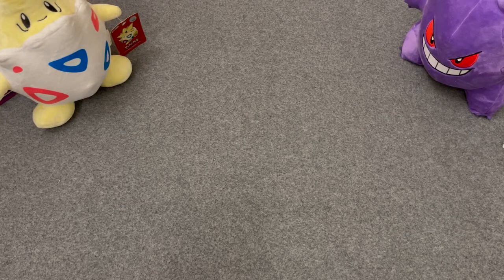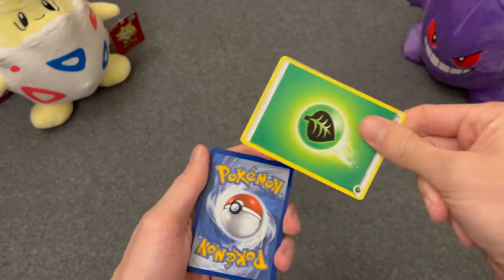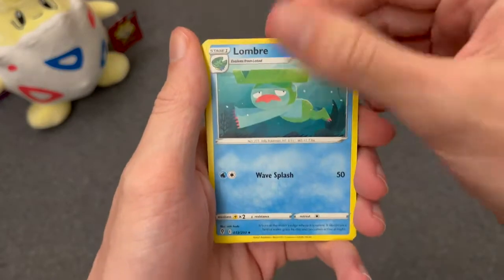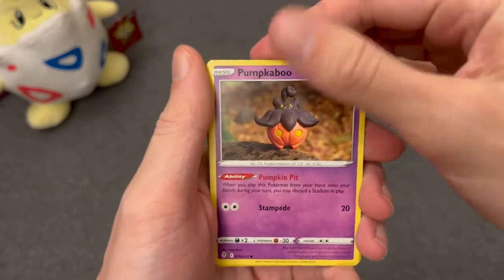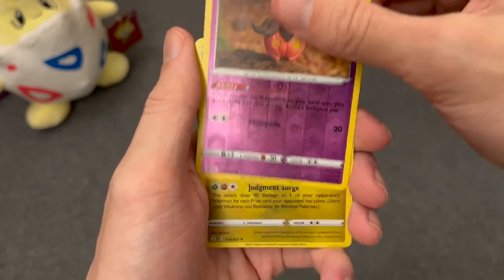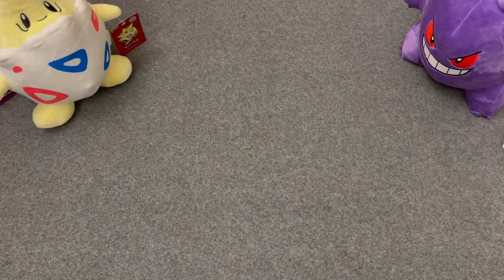On to one of the Evolving Skies packs. Let's see if we can get the Alt-Art Glaceon or any of the other Alt-Art boys. Grass. Shelgon, Swoobat, Lombre, Litleo, Chinchou, Dragon Dino, Yukimori Pumpkaboo, Carvanha, Pumpkaboo for the reverse, and a Zygarde Holo for the rare. Not bad — we got a holo at least.